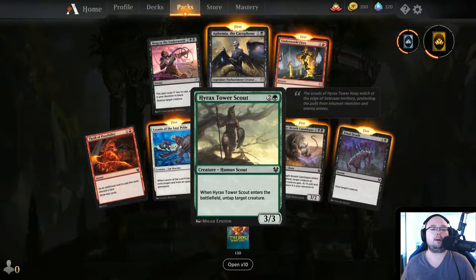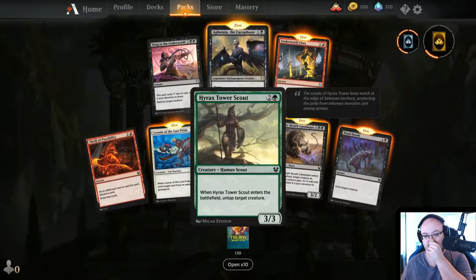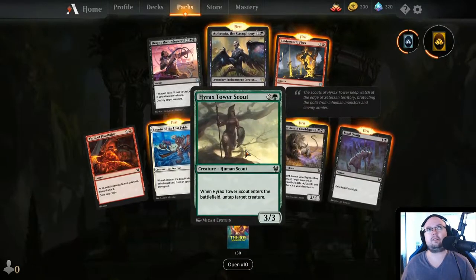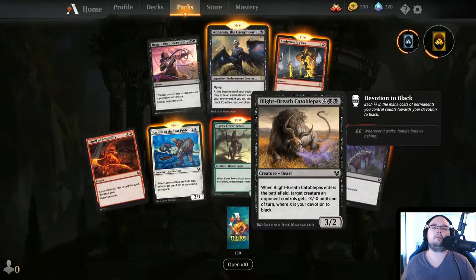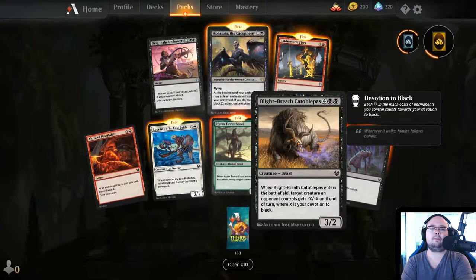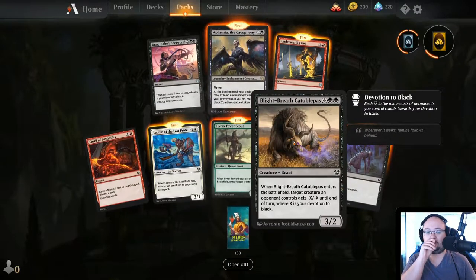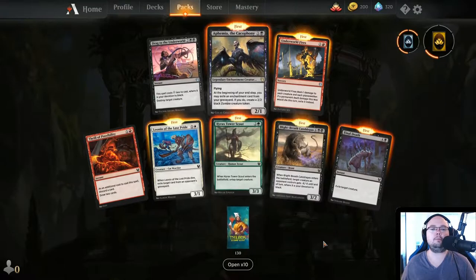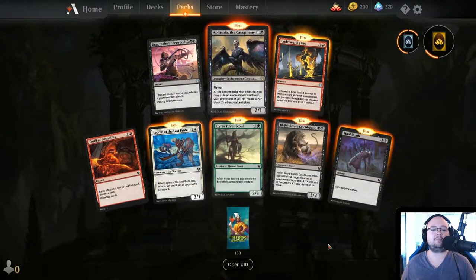Hyrex Tower Scout — 3 mana, 3/3. When it enters the battlefield, untap target creature. If this had Flash it would be really legit — what you could do is gain more mana, though you pay 3 to gain 1 back. Blightbreath Catoblepas — Creature Beast. When it enters the battlefield, target creature an opponent controls gets minus X/minus X until end of turn where X is your devotion to black — this could be really good. And Final Death — 5 mana exile target creature. Ew, that is expensive. Let's do a 10-pack!